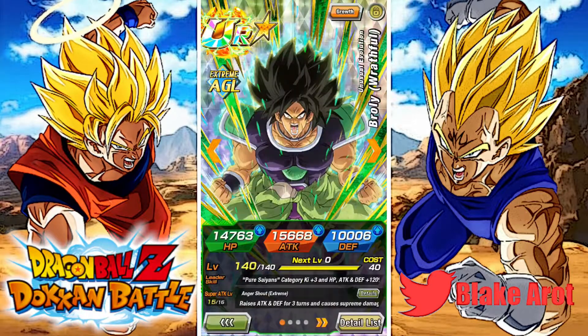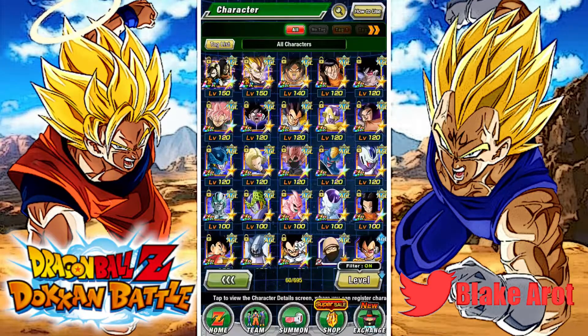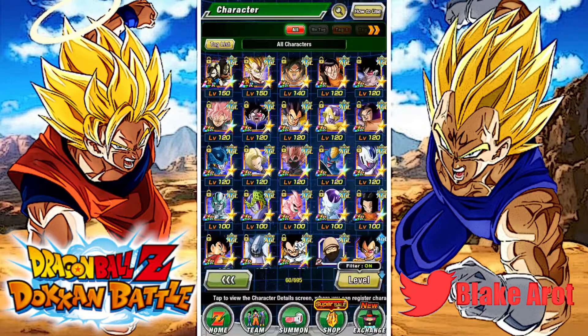This guy actually took me forever to pull. But since then — I didn't pull him on his original banner because Physical Broly treated me really well, we'll get to that later. This guy — like every 120 lead I have with three dupes. There are like three 120 leads that I have with three dupes. It's upsetting.